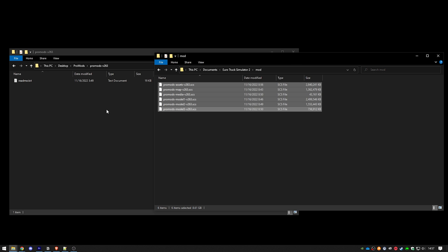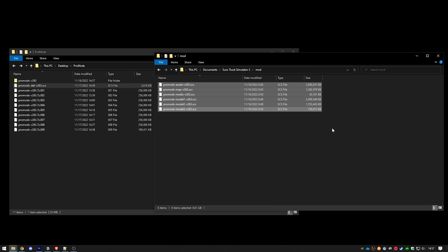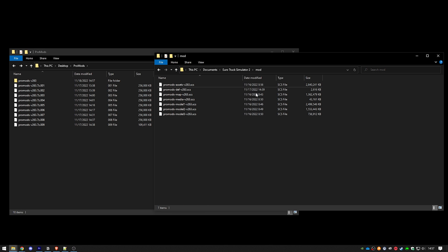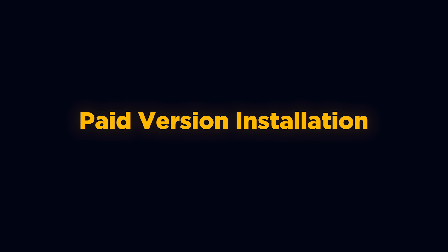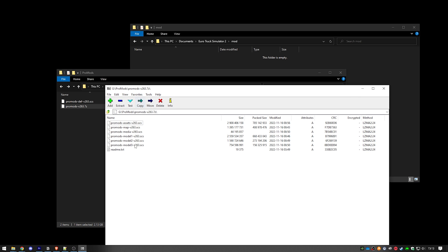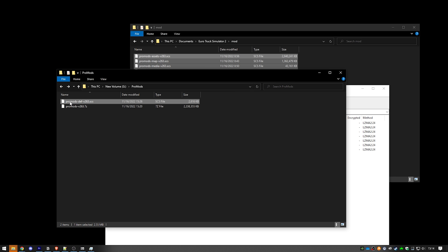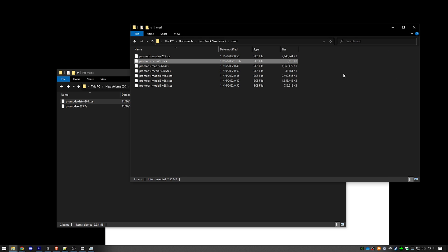Once decompression is done, move the files inside the folder to the mod folder. Make sure you only move the SCS files, and don't forget the dev file you downloaded previously. For the paid version, it's just one zip — move the SCS files and the dev file to the mod folder. Otherwise it won't work.